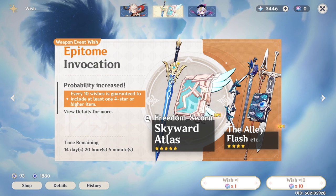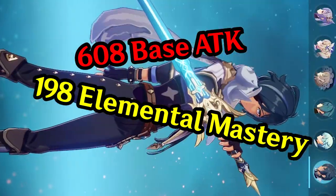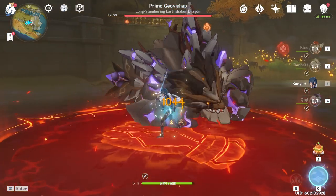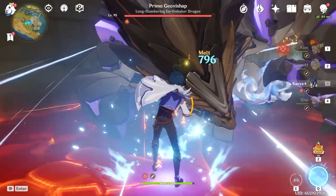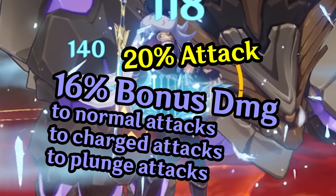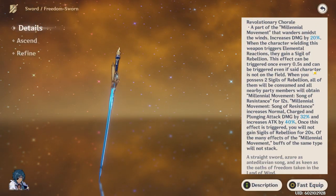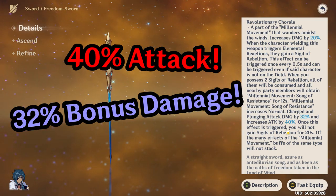The Freedom Sworn Sword is currently in the weapon banner, along with, unfortunately, the Skyward Atlas. It has 608 base attack and 198 elemental mastery at level 90, and provides 10% bonus damage to its wielder at Refinement 1. When the user triggers an elemental reaction, you gain a Sigil of Rebellion, with a 0.5 second cooldown — you can also gain Sigils off-field. When you gain two Sigils, it activates a party buff providing 20% attack and 16% bonus damage to normal, charged, and plunge attacks to all party members. The buff lasts 12 seconds with a 20 second cooldown. At Refinement 5, this doubles to 40% attack and 32% bonus damage to normal, charged, and plunge attacks.